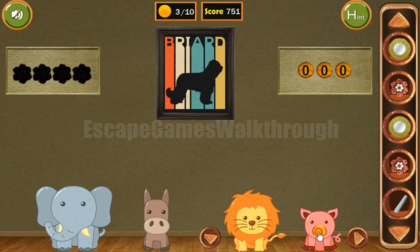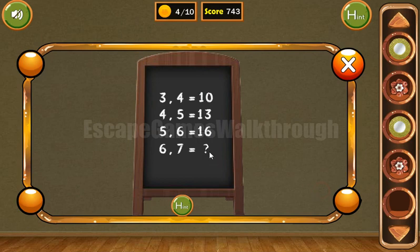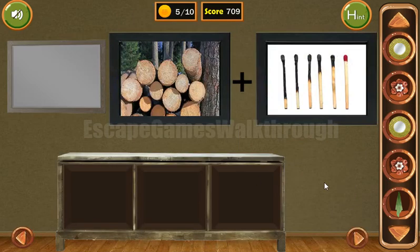With the chalk we can draw the puzzle here and calculate it. The answer is the first number multiplied by two plus the second number. So here we have 12 multiplied by two plus 7, which is 19. Let's enter 19 here. We get a coin and a rag.